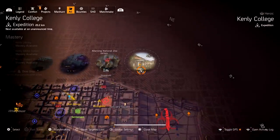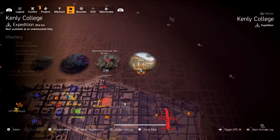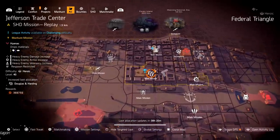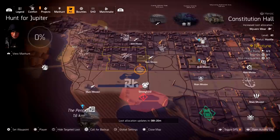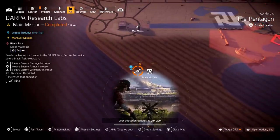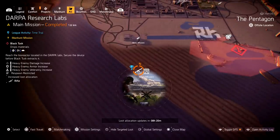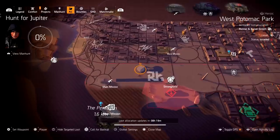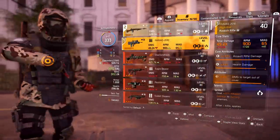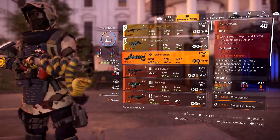To get your exotic Diamondback, you have to complete Kenley College — that's where you get your first one, guaranteed, by completing three sections. It was available last week and I believe we have about two more weeks in the rotation, but I'm not 100% sure. After that, you can also get it from targeted loot — look for the rifle symbol on the map. Right now it's at DARPA Research Lab. Do Kenley College first for the guaranteed drop, then farm targeted loot to get additional copies ready for the Title Update 9 buff.